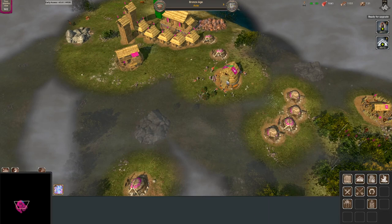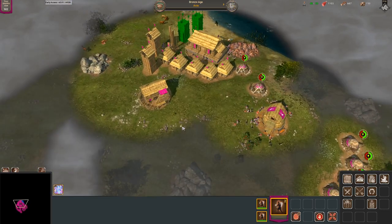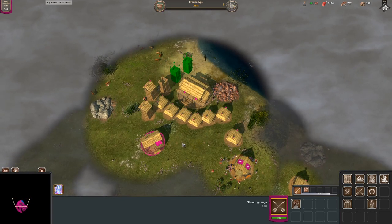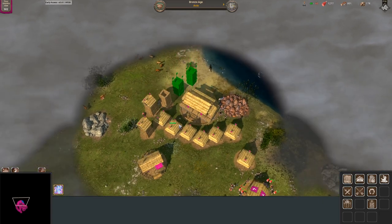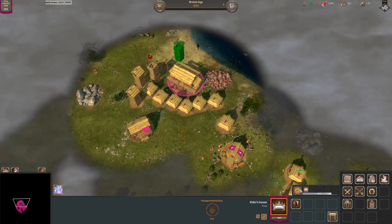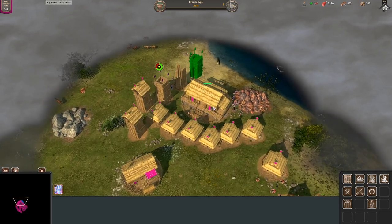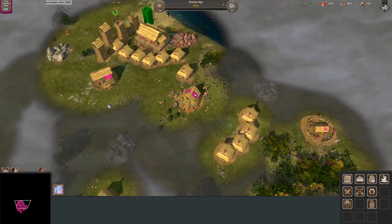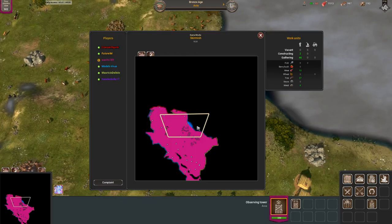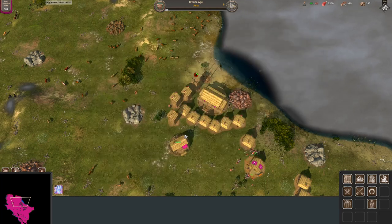I'm going to rush Medieval but not as fast as I possibly can, because I do want to be able to have a good economy to back it up. We'll add three more towers, get the population upgrade, and upgrade the rest of our houses and villagers. I don't know if I want to add in any military buildings to the queue yet — the more wood I spend, the less I'll have. We actually have a really weird map — we control like a quarter of the map. That's kind of crazy.